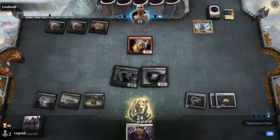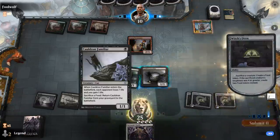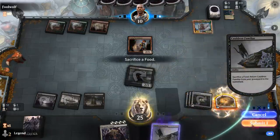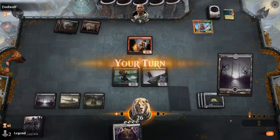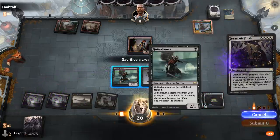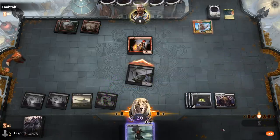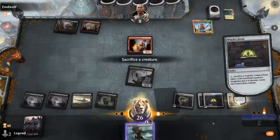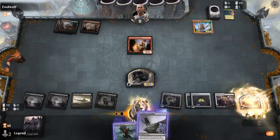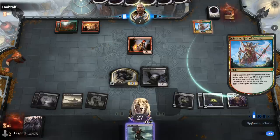We go through the Familiar loop as quickly as possible. We play Dramatic Finale and sack Gutterbones, though the opponent will be able to exile Gutterbones — an acceptable trade-off. We attack and then want to make an Inkling right now, then another one in the opponent's turn. Gutterbones sadly does get exiled.